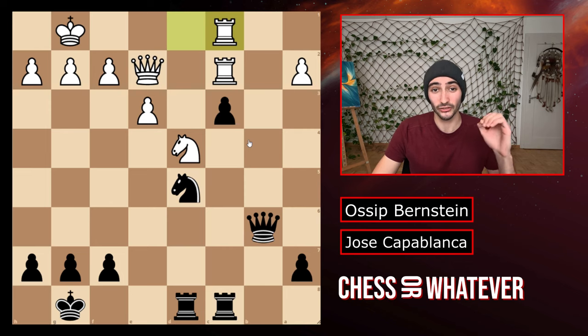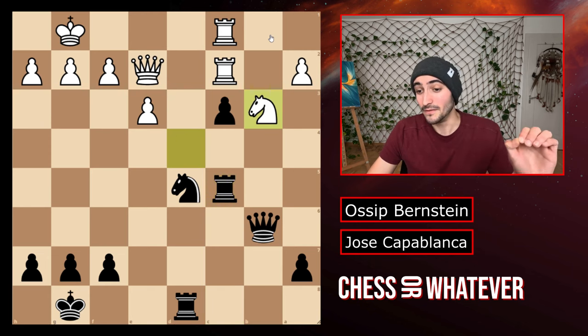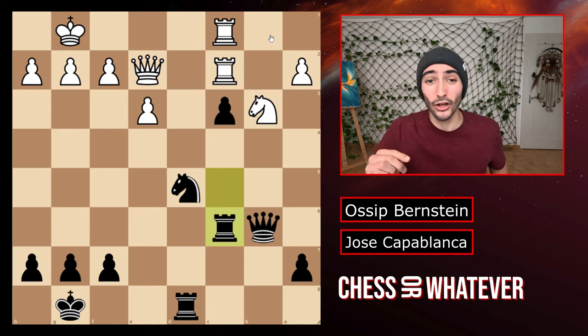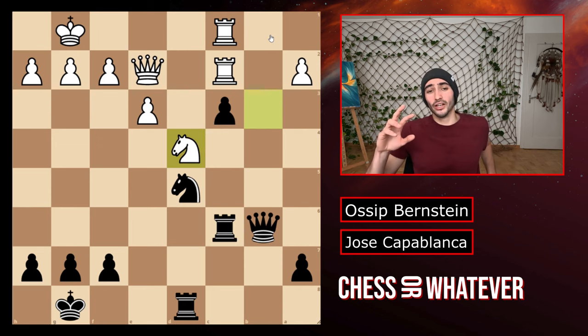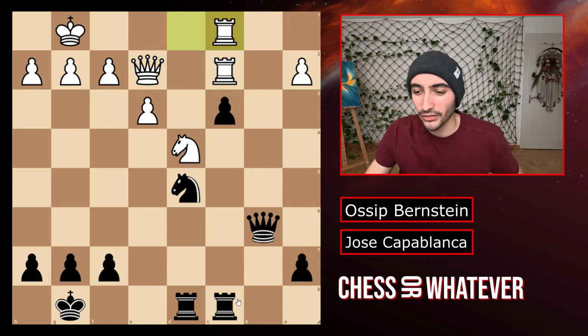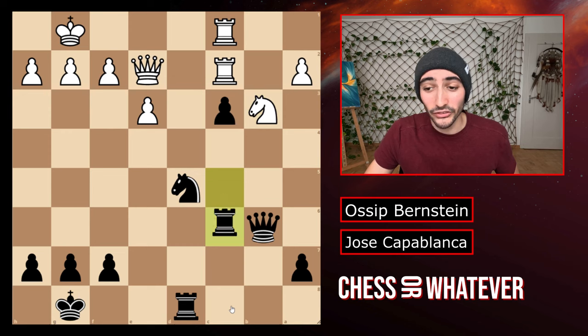I actually think that Capablanca saw all the way until the end of the game at this position and that's why he played rook to c5. On c5 the rook can actually get hit immediately by the knight. Now he moves the rook back to c6 and I think this shuffling was a plan by Capablanca. Because now white can just move back the knight. A threefold repetition would actually be pretty good for Bernstein because Capablanca at that point was one of the best players in the whole world. Capablanca moves back to c7 and you might think well why didn't he move to c7 right away? It was because Capablanca saw a trap — if he moved to c7 right now Bernstein wouldn't have fallen for the trap.